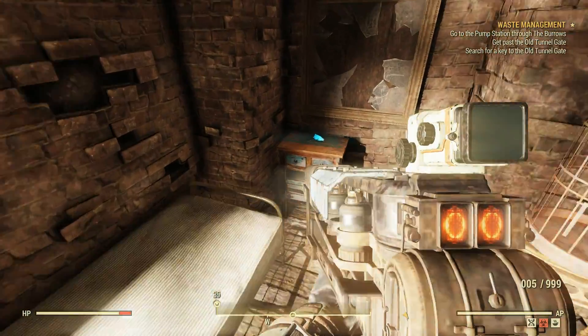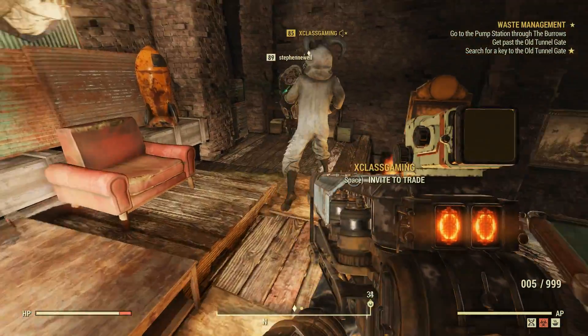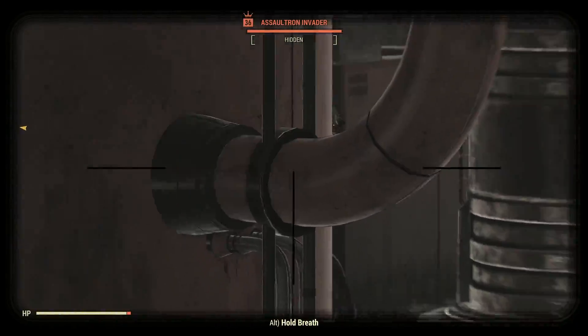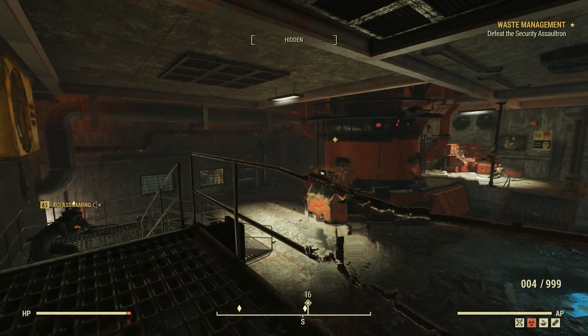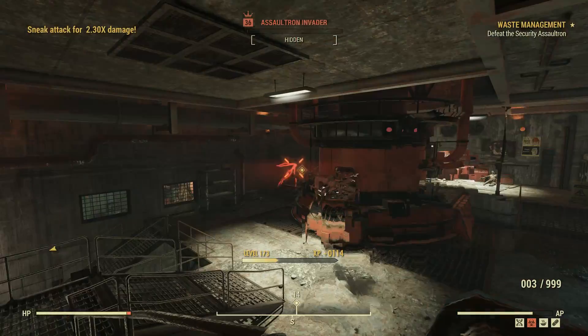After this small challenge, it's simply a case of pushing forwards, unlocking another door by turning a valve and slaying some robots. At the end of the dungeon is a security assaultron, which you'll need to kill to complete the quest. Doing this grants you the reward of the Gutter, the unique assaultron blade that you all came here for.